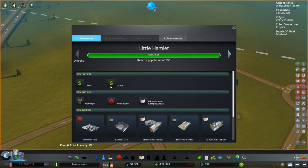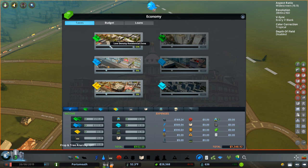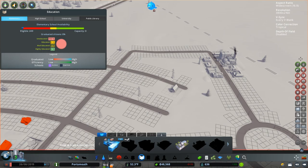Let's pause for a second, go back into our milestones, and see what we unlocked: taxes, loans, garbage, healthcare, education. If we come into our budget and taxes, we'll go 12% across the board so we can make a little bit more money for our town. We may as well take out our loan to get a little bit of extra money in the bank to start.